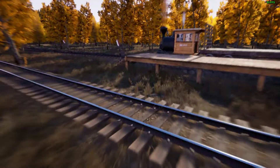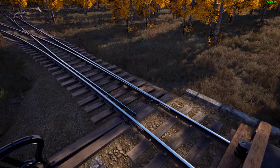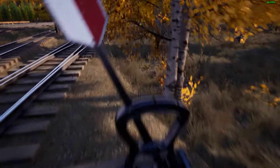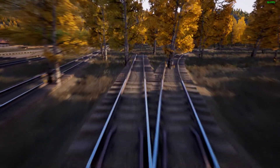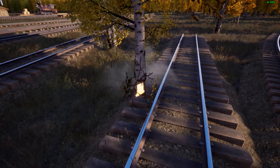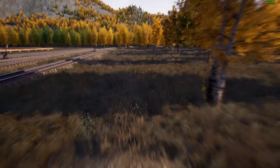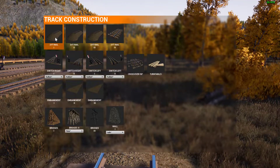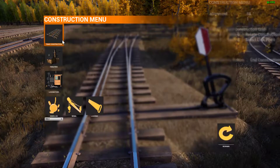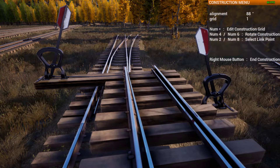Freight depot yard is done. Now, what should I put hiding in the trees over here? Let's do it this way — switch track to the right, and then a switch track to the left. To the right, to the right, to the left.